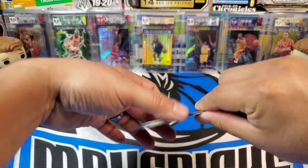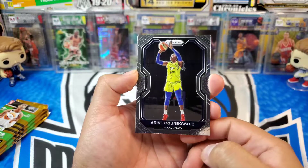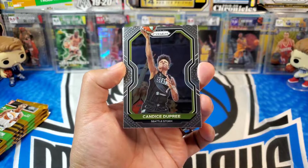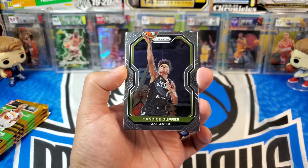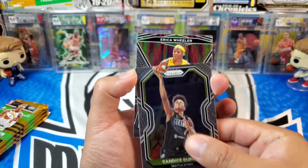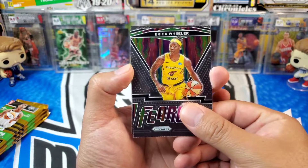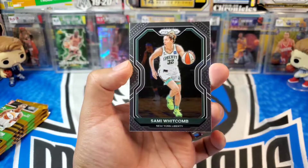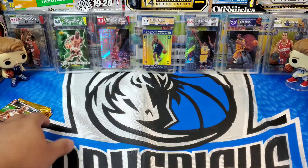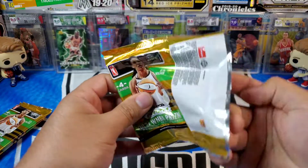Starting out pack number one, we got Arike Ogumbawale. I'm pretty much guaranteed to butcher these names. We got Candace Dupree, and here goes our first insert — it is Fearless Erica Wheeler. And we got a Sammy Whitcomb. No parallels in that first pack, but we did get that insert.